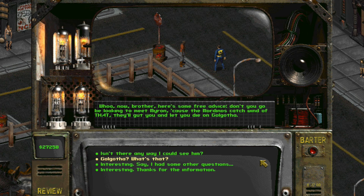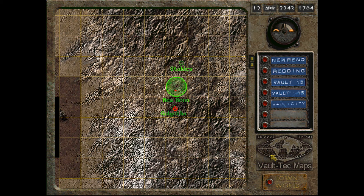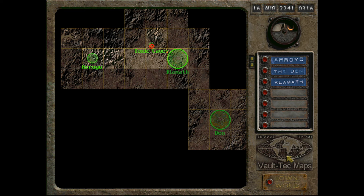Unlike the large settlements on the map, there are numerous smaller locations that won't be visible until you learn about them. If an NPC is talking about a place you haven't heard of, ask them about it. A good example of this is the toxic caves outside of Klamath. Some special encounters can also make a permanent marker on your map.